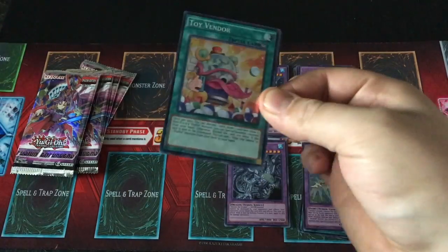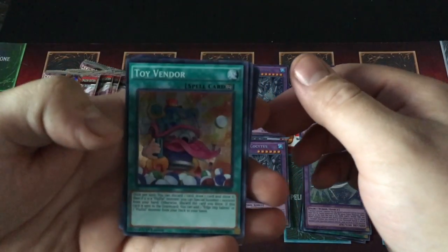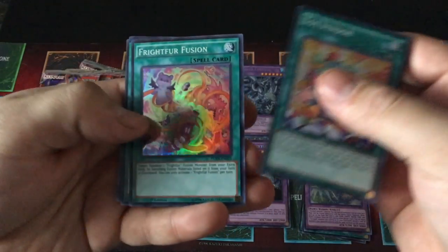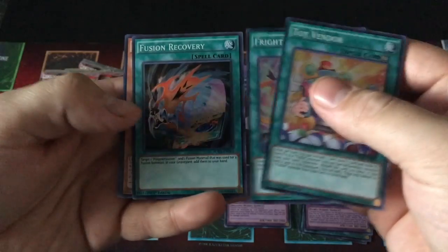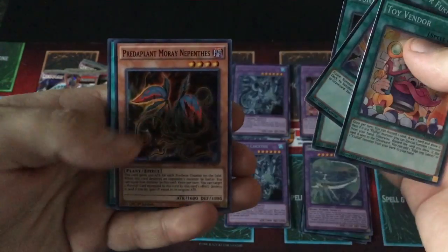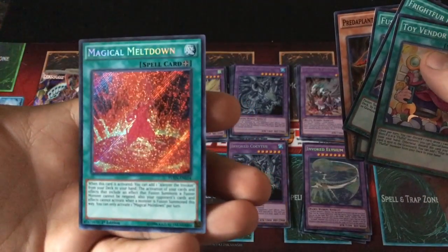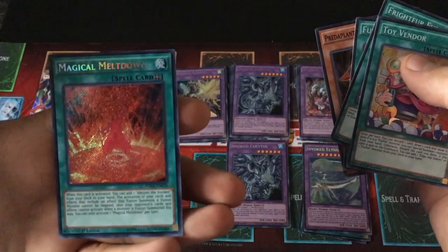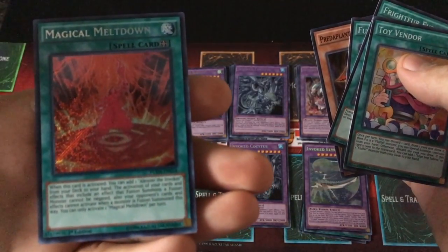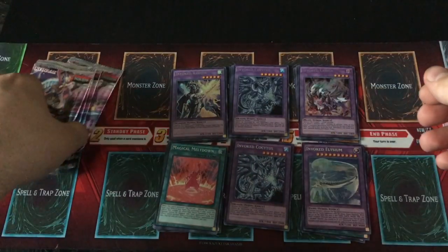I'm getting these at my local card shop and it's been good to me on this set. Sun and Moon — not so much. Toy Vendor. Fright for Fusion. Fusion Recovery. So many Fusion helpers. Predaplant. And oh — Magical Meltdown, Secret Rare Spell Card. Hey, we have to take a break from the Fusions at some point, right?